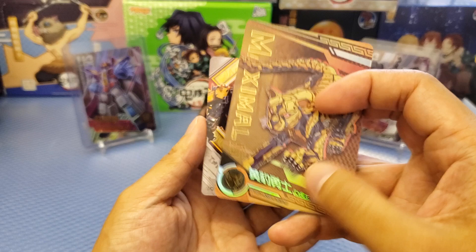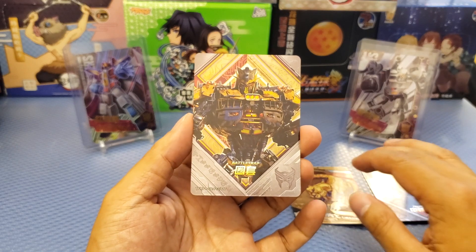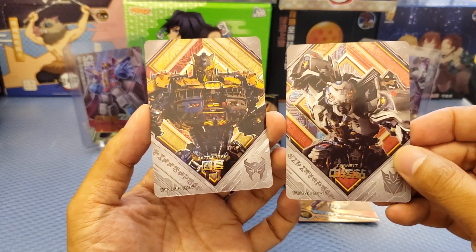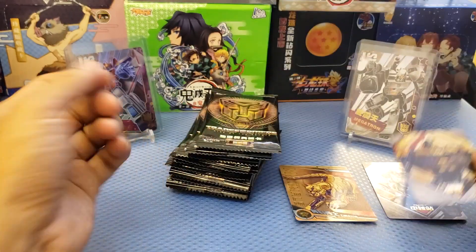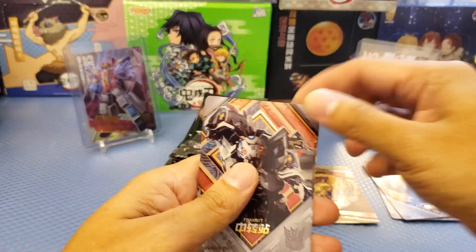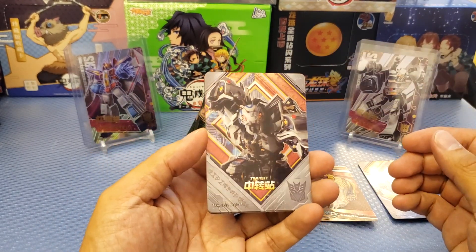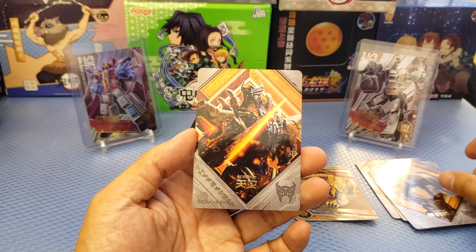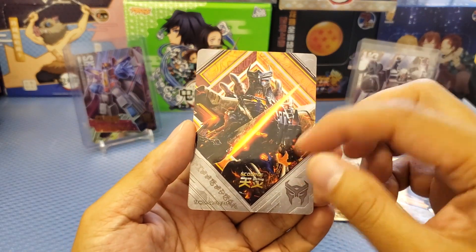This is an SSR card — the Beast Mode. Nice. Then we got an SR card again, which is actually like the normal cards, not bad. It has both Chinese and English — this one is Battle Trap. Next pack: we got Transit again, a duplicate card, and Cheetor in robot mode — SR card only. We also got SR card Gorge, exactly as pictured — Gorge is also in the movie.